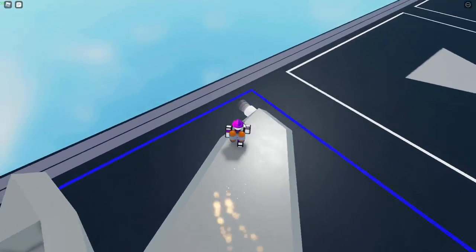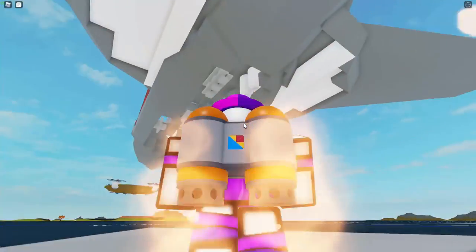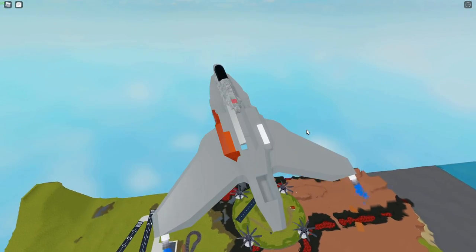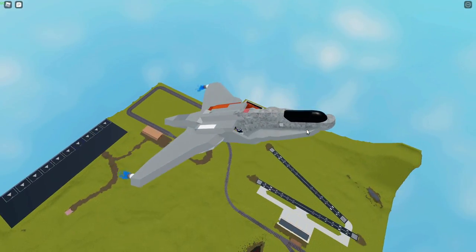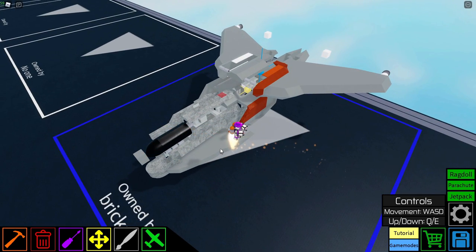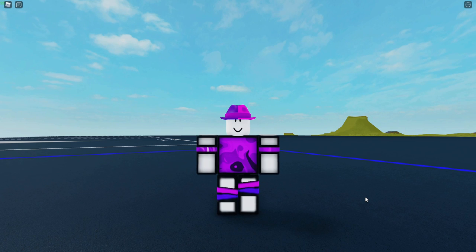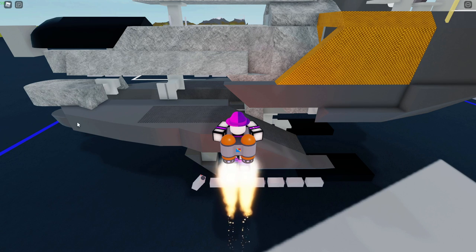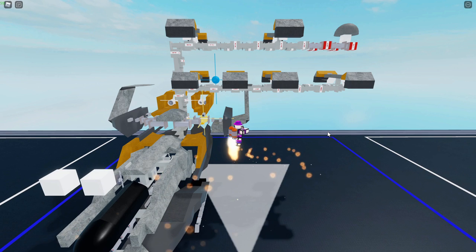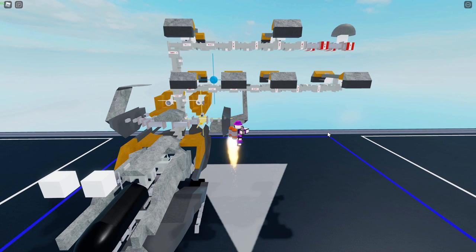I've also added thrusters to propel myself forward and upward. Let me actually go into the pilot seat. Looks like something's malfunctioning, because I cannot turn up and down — this is not working. And it looks like I need to give it a paint job as well. So I made a big mistake on my part: I forgot the part where I was just supposed to paint the whole ship before building the whole ship. But I'm just going to show you guys anyways.